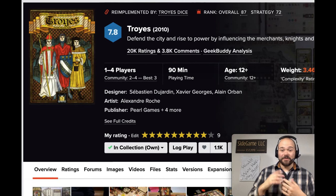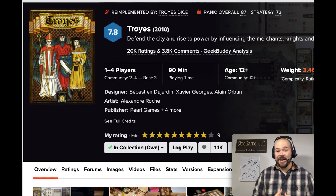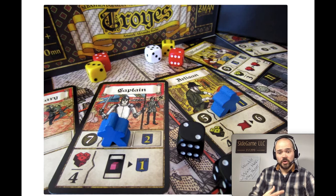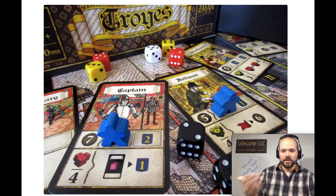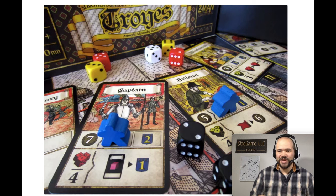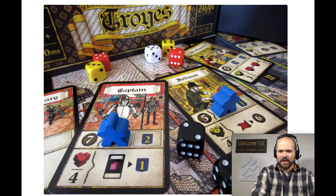My number 58 is Troyes, a game where you play as merchants, soldiers, and clergymen doing your best to gain coin and prestige while defending the city from attacking invaders. The core mechanism revolves around dice: at the start of each round you roll dice and put them in your district. You can use yours for free or pay money to use others', which prioritizes having cash for exchanges. After gathering up to three dice you add up their values and divide by a specific number based on the action.